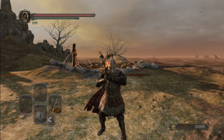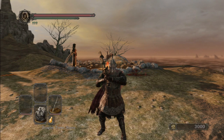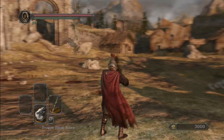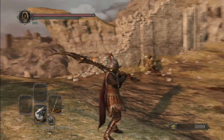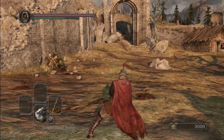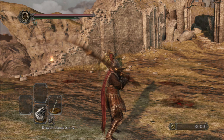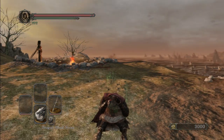When you get 30 dragon scales and give them to the merchant at Iron Keep, you get two things: the Dragon Torso Stone and the Dragon Headstone. When you reach 30 you also get the Black Dragon Greatsword. When you give 10 scales you get the headstone, and at 20 you get the torso stone.